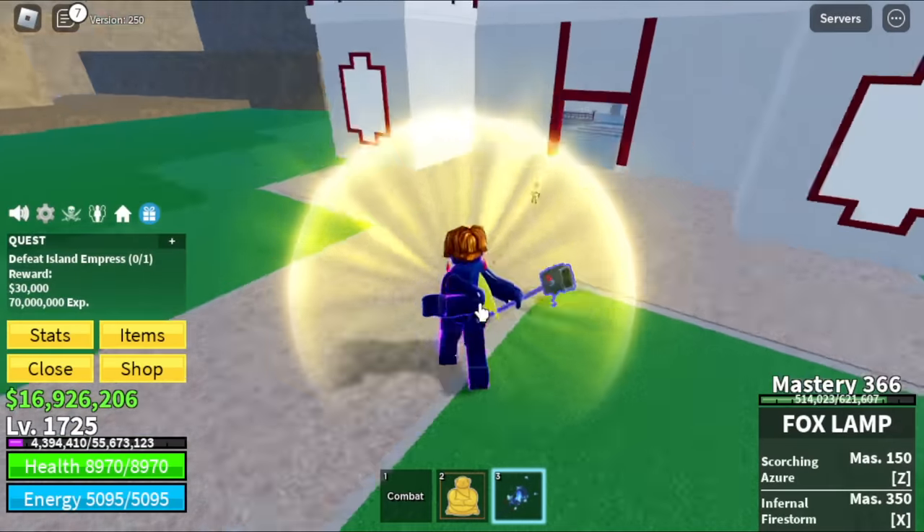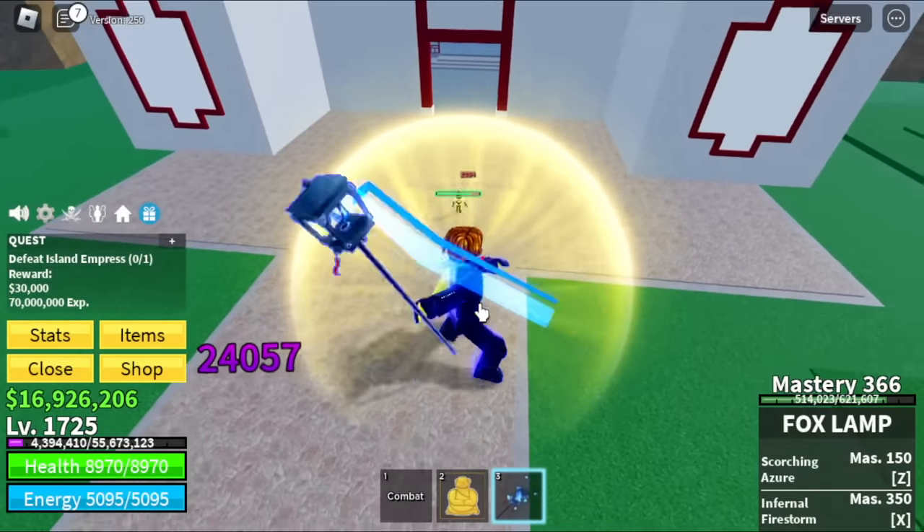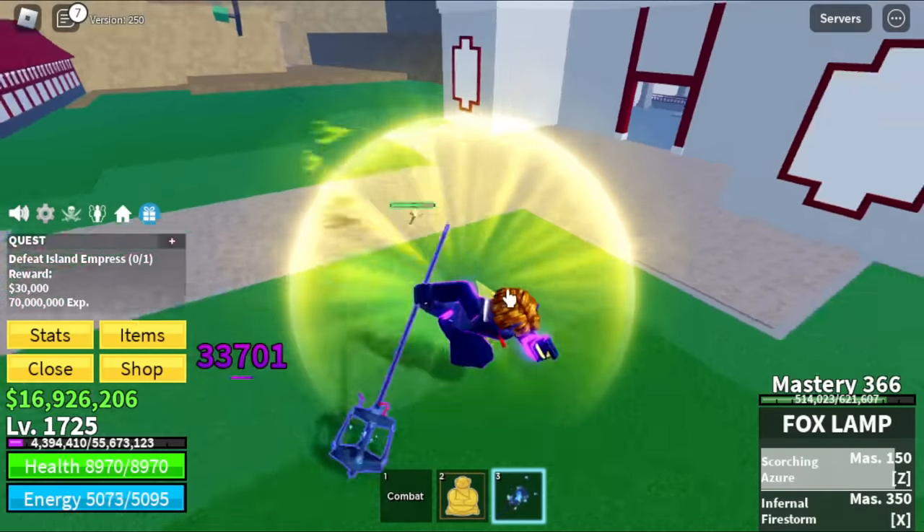Moving on, now we have the Buddha fruit — everything is a lot easier now. We don't need the wall strat now. Also, we've unlocked the Infernal Firestorm at Mastery 350. We're going to try it.